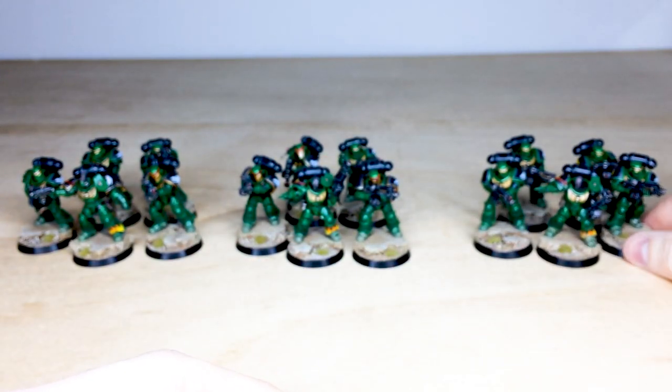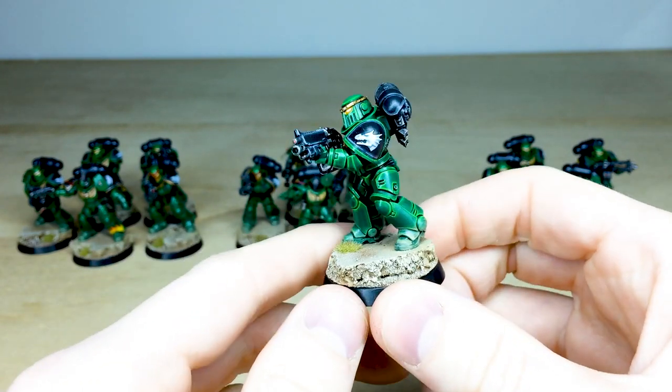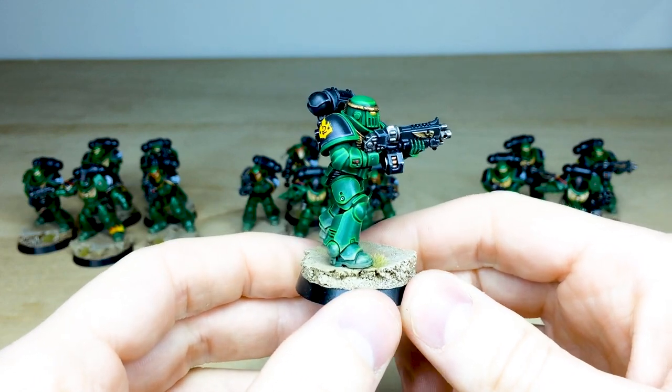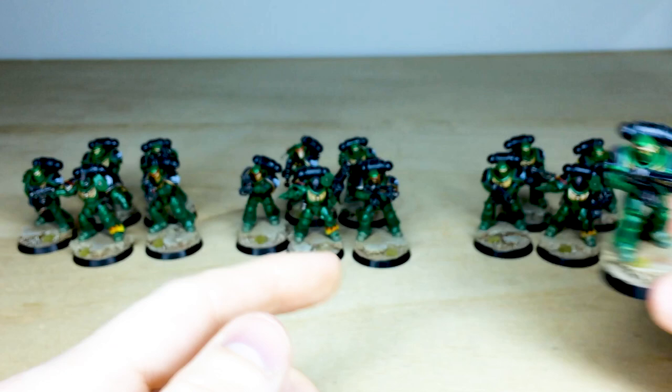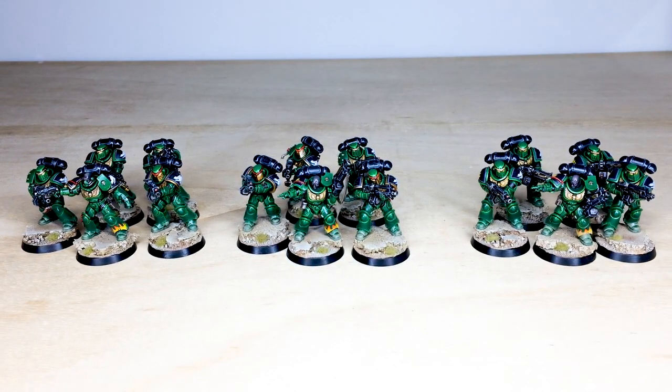Pulling forward one more — another chap just advancing. I really like the yellow lenses on the helmets; it works really nicely and just adds a spot color to the rest of the miniature. So that's the final intercessor you're going to see. I hope you like them — they're now off to go purge the galaxy of heretics and xenos filth. Thank you for watching, see you very soon on the next one — take care, stay safe, bye!